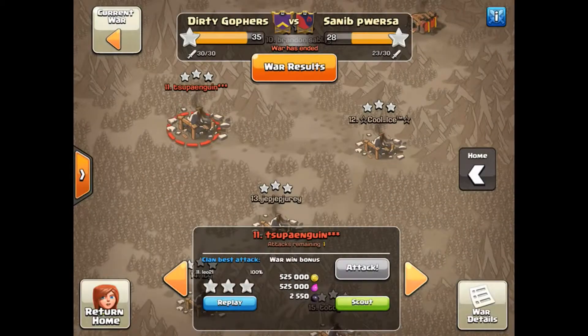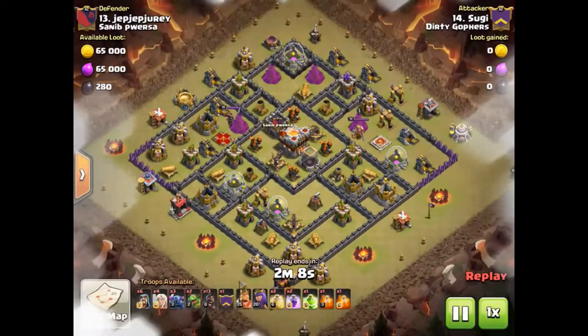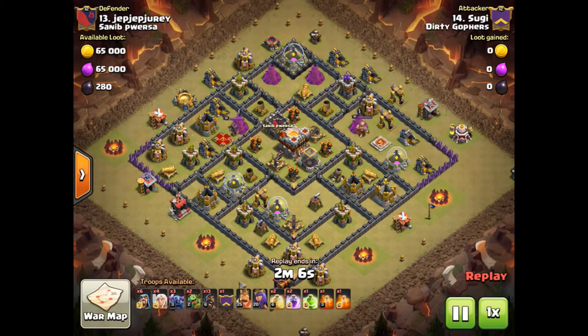Right, one last one to show you - this is Suggie's attack. It's a very early Town Hall 11, or more likely Town Hall 8, but it has two X-Bows and four Air Defenses.